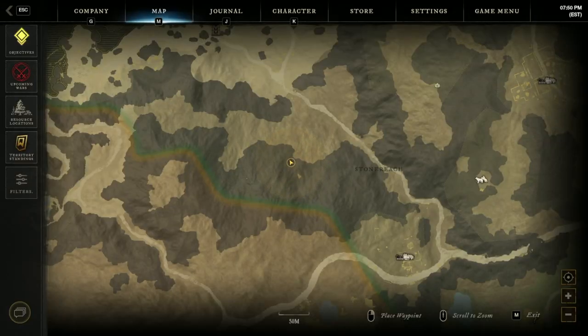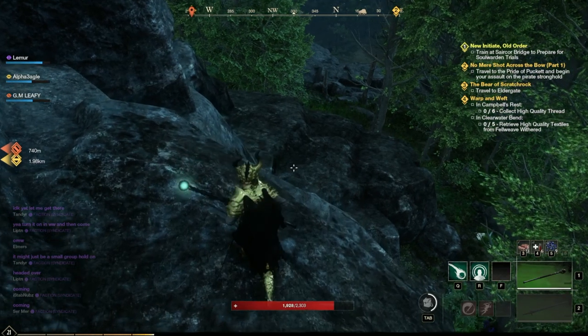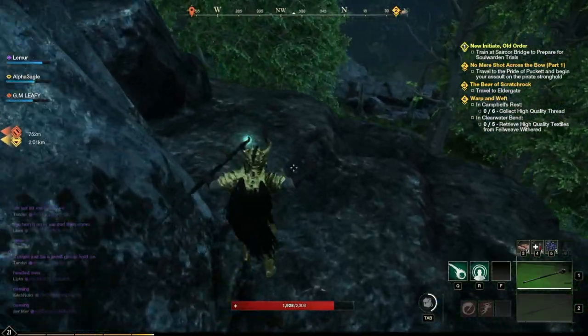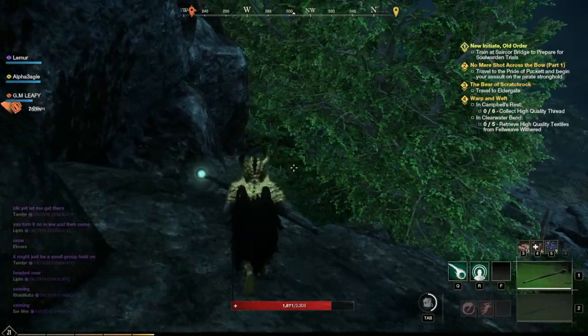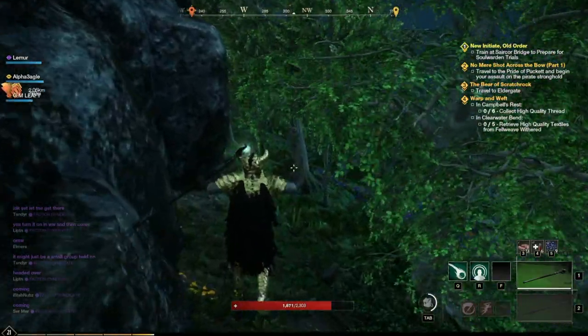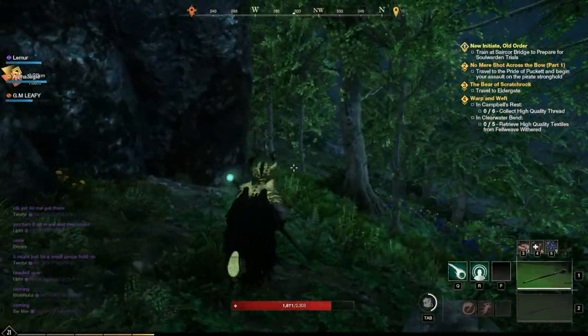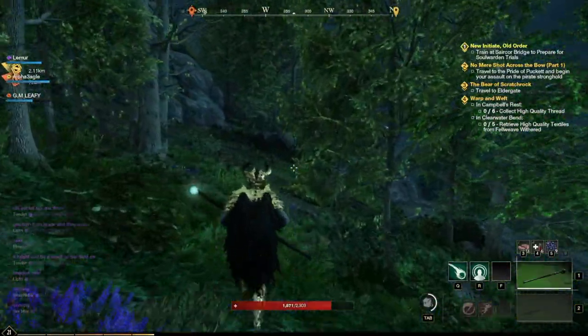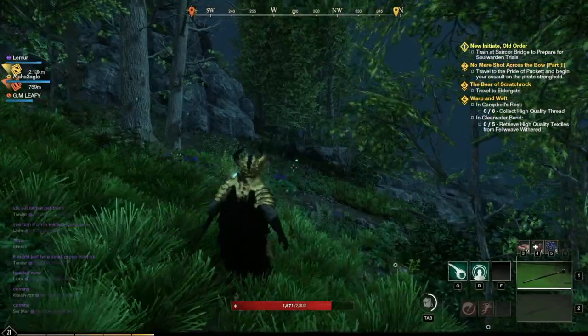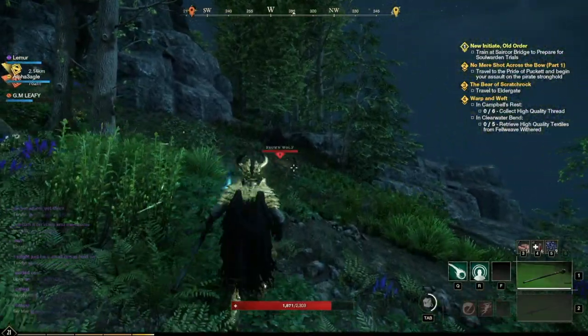We're trying to make our way over to this node right around the corner. Honestly, it may be gone — it looks like someone's been here. But they're normally not gone; this is normally a pretty far off-the-beaten-path node that people don't grab. And I see it — yep, there it is, right here in front of us. I'll shoot at it so you can see it. We're going to grab that node.